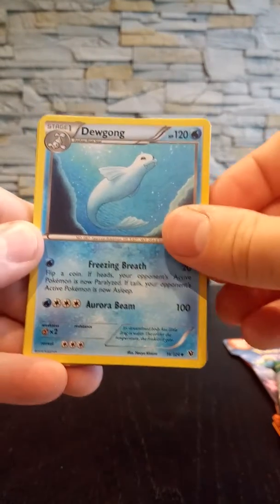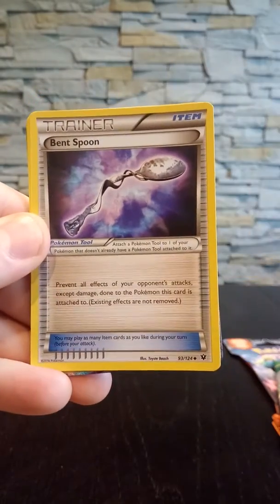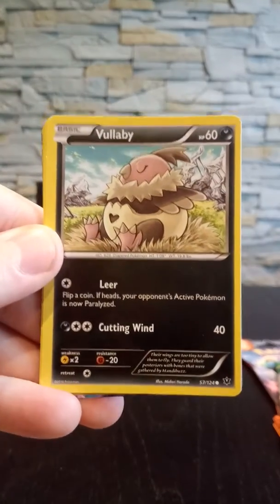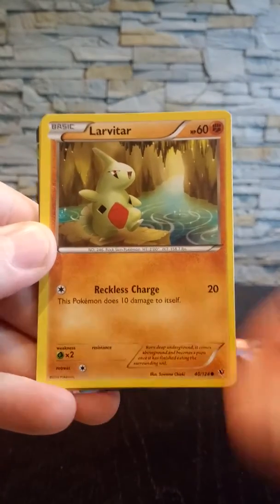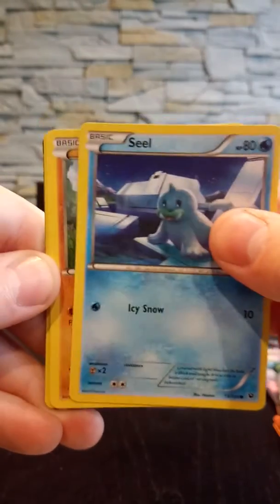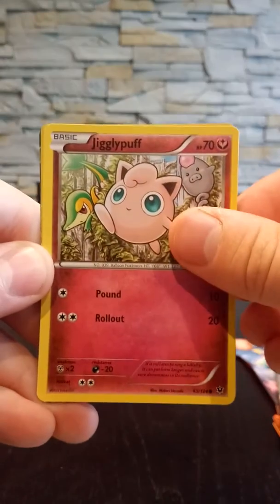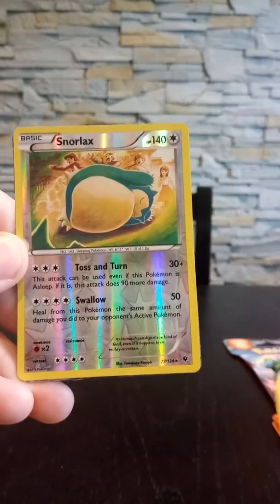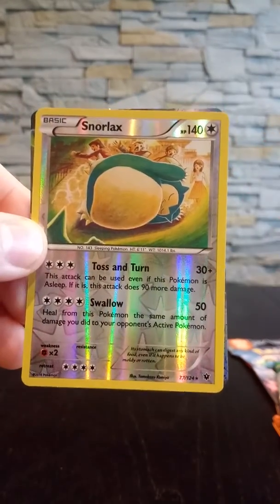Then we have a Dugon, which is an uncommon. We have a Bent Spoon Trainer, a Volibee — just a common card. We have a Larvitar, and then we have a Seel, a Riolu — just a common. A Jigglypuff, that's nice, with the Spoink and Shiftrý I think it is. And the reverse is a Snorlax, that's very cool.